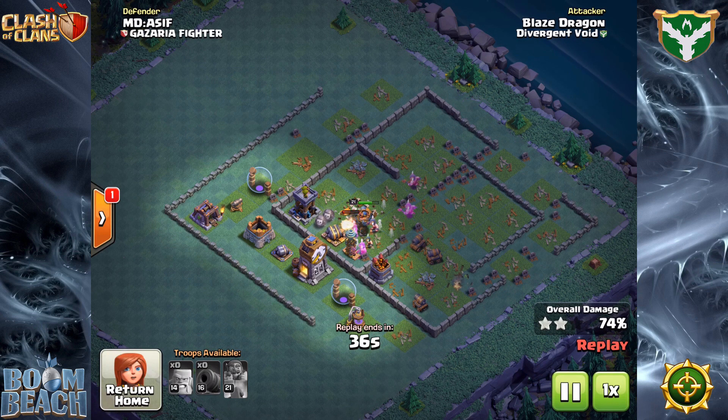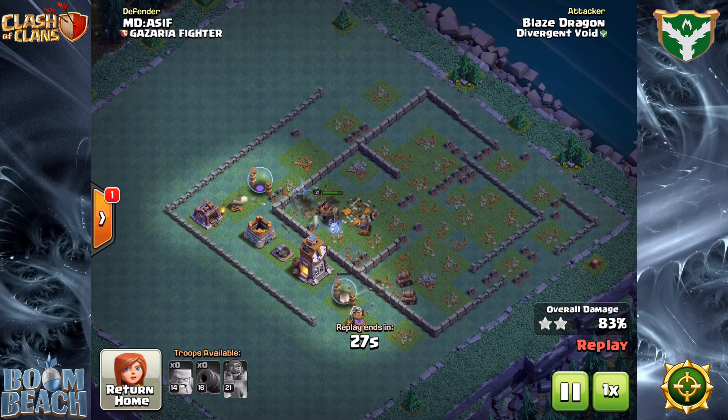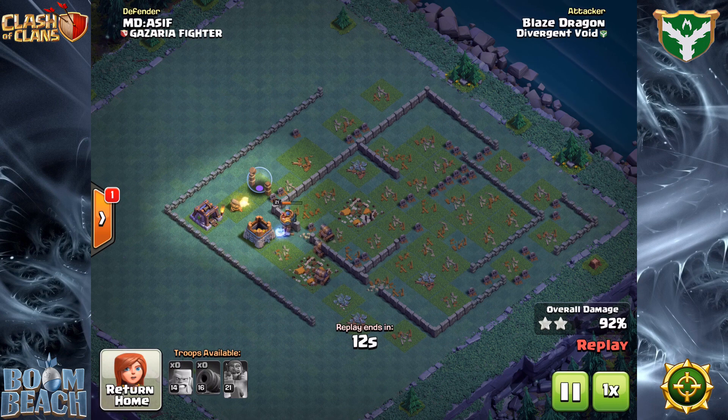As is the case with a lot of ground attacks, if you can keep your key offensive troops — in this case the Cannon Carts — alive to the end of the attack, they're going to be able to mop up whatever remains. Typically, there won't be a whole lot left to take them down. In this case, there was maybe a Cannon and then a Double Cannon that the Cannon Carts just took out. So not a lot sticking around at the end.